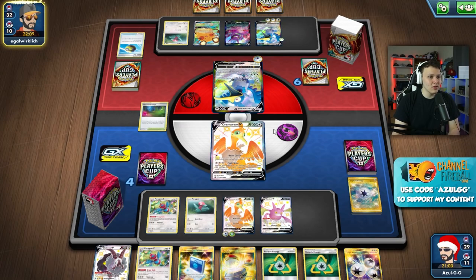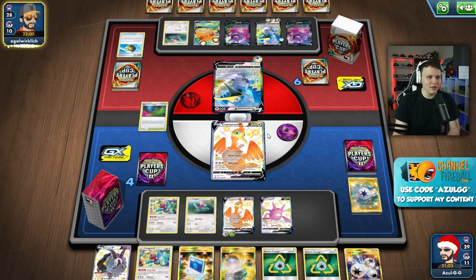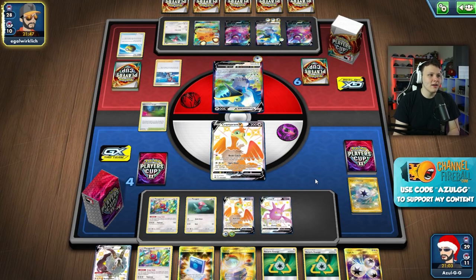Our opponent could go the VMAX route and kind of ignore the whole Spit Shot war I've started - just go 'you know what, I'm going to start taking KOs on your Cramorants and I don't lose my energy when I attack, I'm just going to keep attacking.' The Glimwood Tangle is in play for them - I didn't want to put that in play but I felt it was worth it to draw the extra card off the Crobat. So my opponent could just go that route instead and be like 'I'm going to keep doing this, you do whatever you want.'